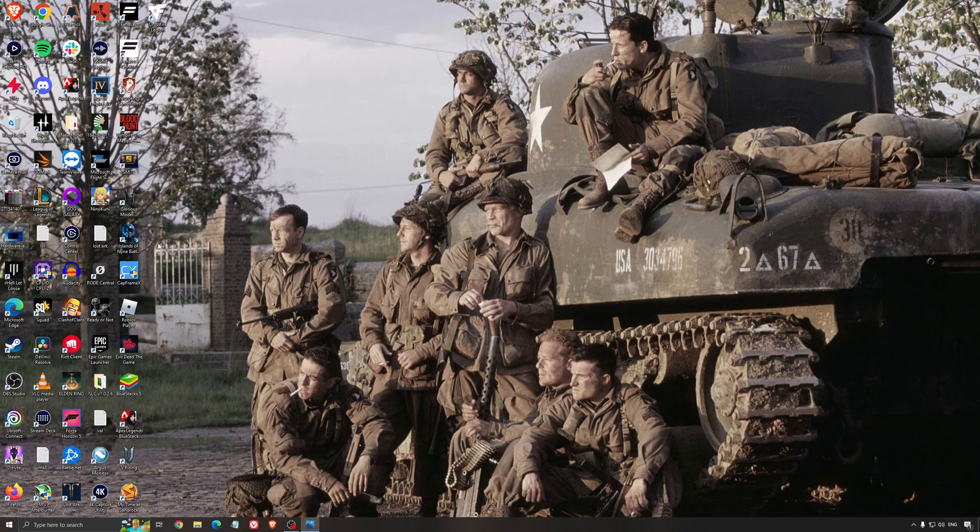Another thing I recommend is Hardware Accelerated GPU Scheduling. Search for graphics settings — you will need an NVIDIA 1000 series card or more recent. It will really help with bottlenecks. So if you have a 1050, 1050 Ti, 1060, or even a 2060, you can expect a nice 2–5% boost and also less stuttering. I really recommend using that.